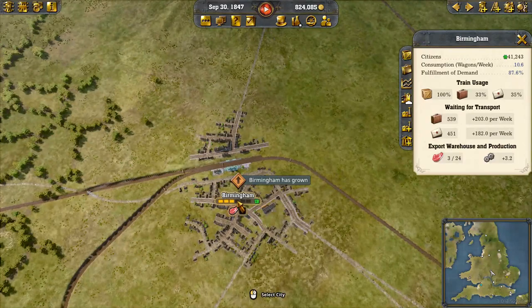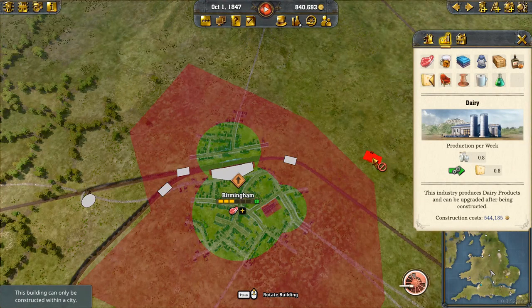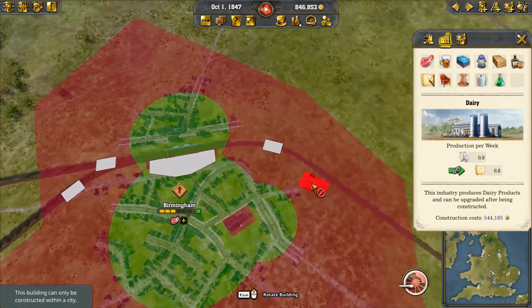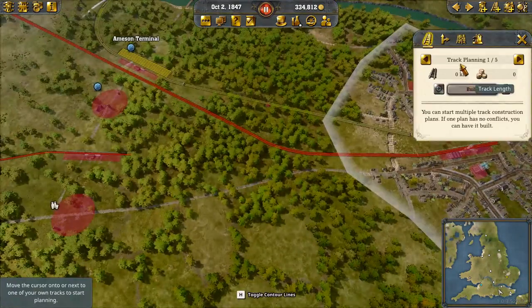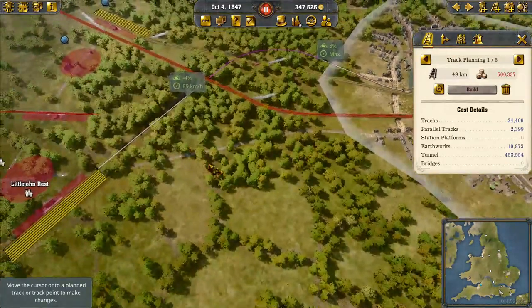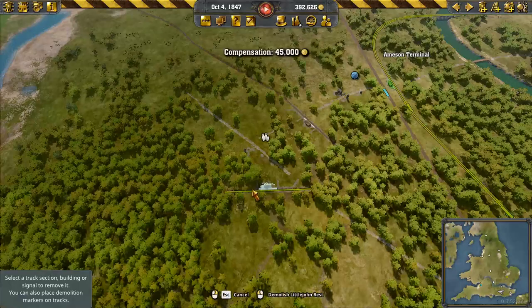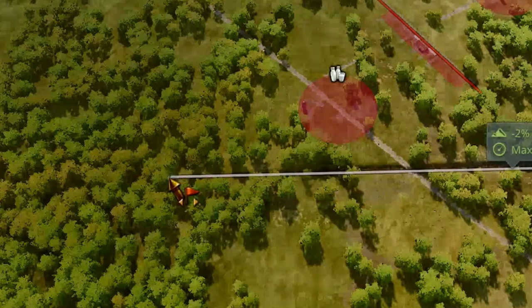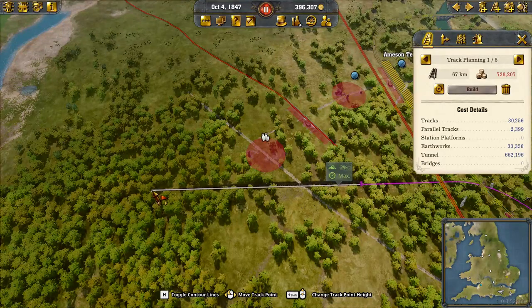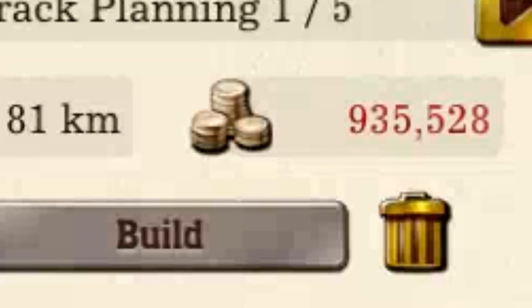Birmingham has grown and we can do our business here. What new production could we use? A dairy industry would be really nice — we can get that into London, I think. Might be a little pricey, but we're gonna try. Four and three — that's not great but not terrible either. I think what I ought to do is just drag this out so that way the gradient's a little bit less. There we go, 2%. And then we'll come back around to here. In the long run, that won't be that expensive.